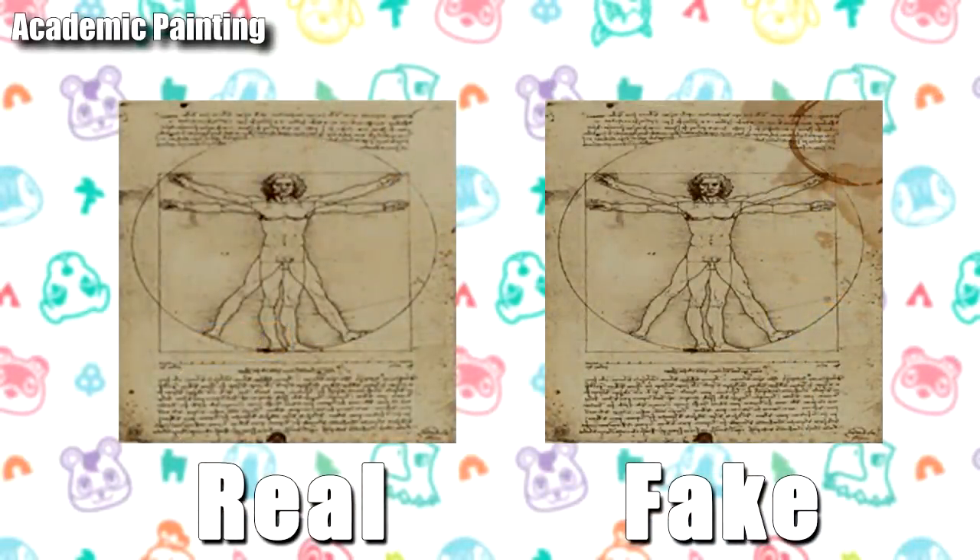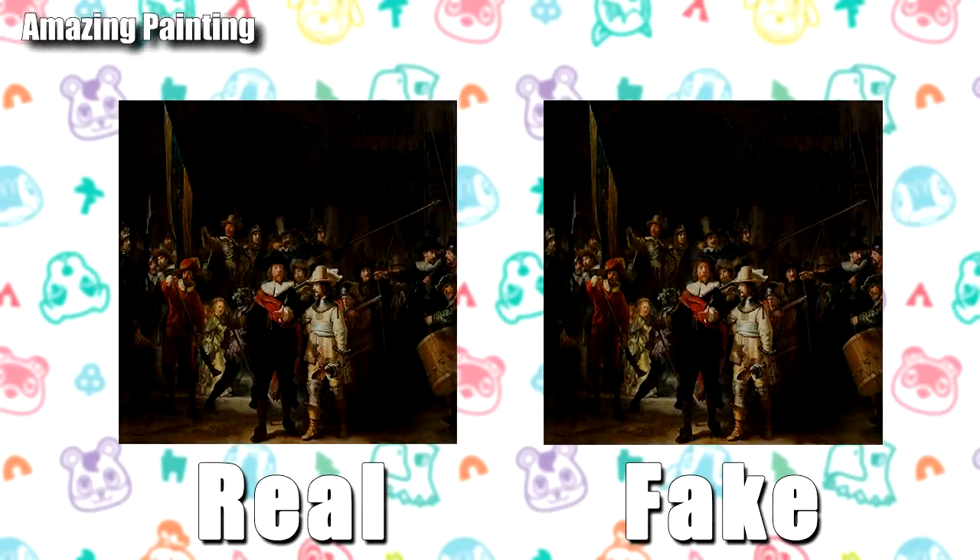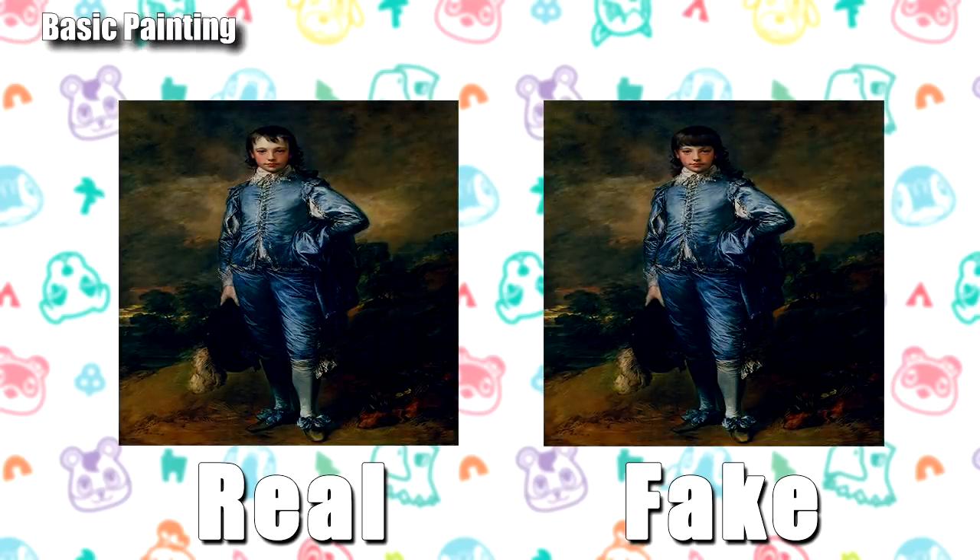Let's start with the academic painting — super easy because the fake has a large stain at the top right, while the original is pristine. Next, the amazing painting: the man at the front center is wearing a black hat in the real painting, but in the fake version he's missing that hat. For the basic painting, the fake has a very strong fringe or bang hairline at the front — very slick — whereas in the real one it's more realistic.